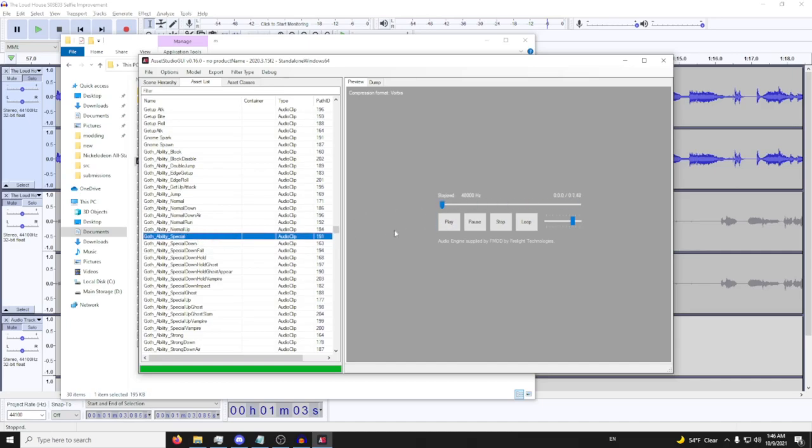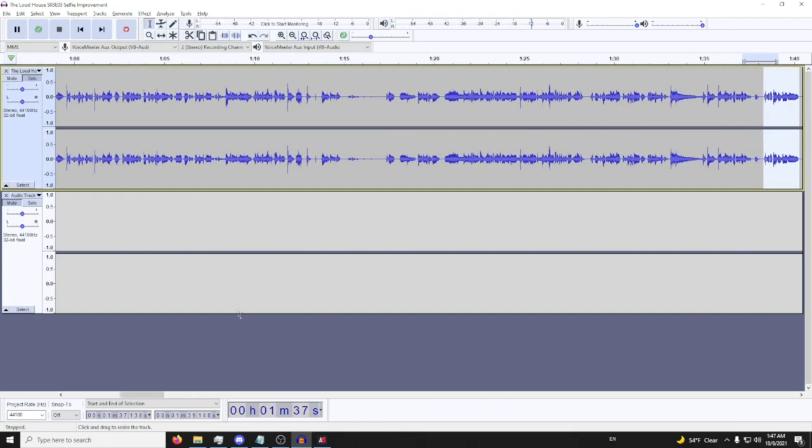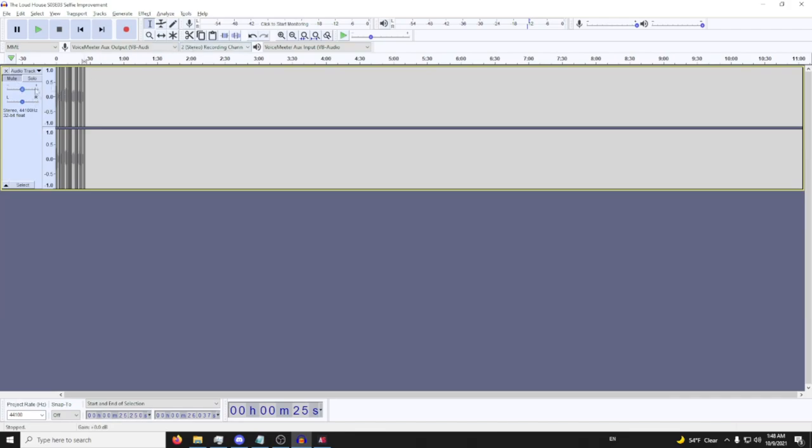She has a bunch of different sound effects she can make. Special Down, I think, is mislabeled — I think her neutral is labeled Special Down. 'It's like a coffin for your dreams.' Yeah, that's a pretty good voice line.